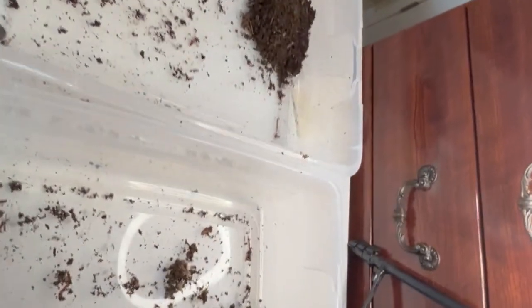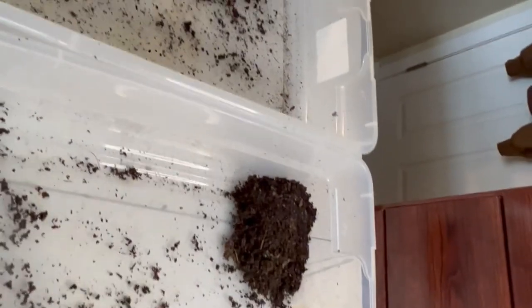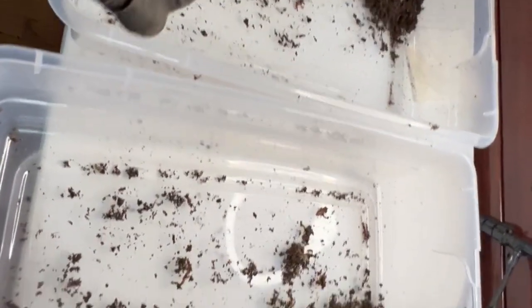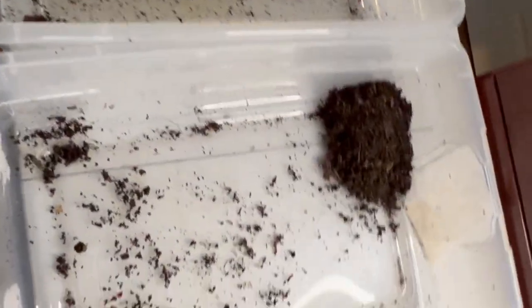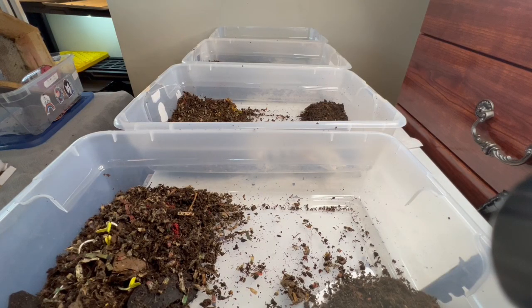My math is probably all wrong but that's okay. I thought I had more bins, but I only have four bins with worms — the other two are being used for cocoons and castings. Each of these bins has roughly 10 to 12 ounces of bedding and worms, so at least it's all even now. We remake the bins using the old bedding the worms had, split it evenly, and go from there. I'll add new bedding if needed. The bedding is just shredded paper and some old castings.